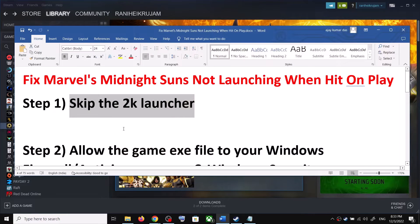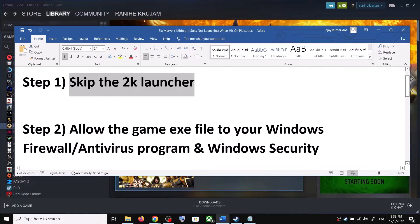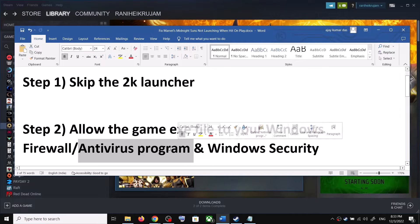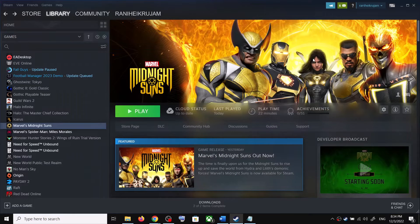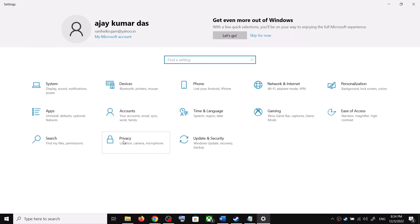If you are still unable to launch the game when you click play, allow the game exe file to your antivirus program. If you have a third-party antivirus, make sure you allow the game exe. If you are using Windows Security, open Windows Settings. In Windows 11, click on Privacy and Security on the left-hand side.